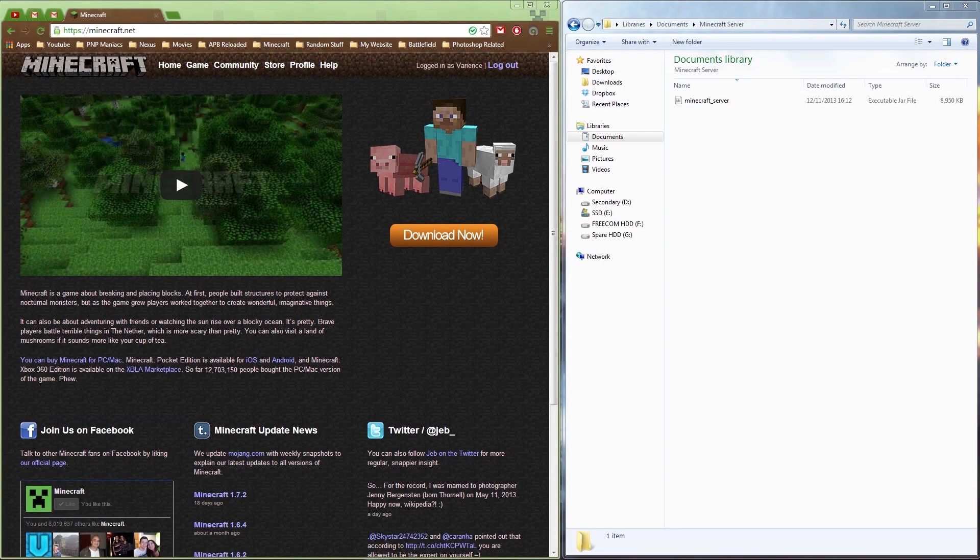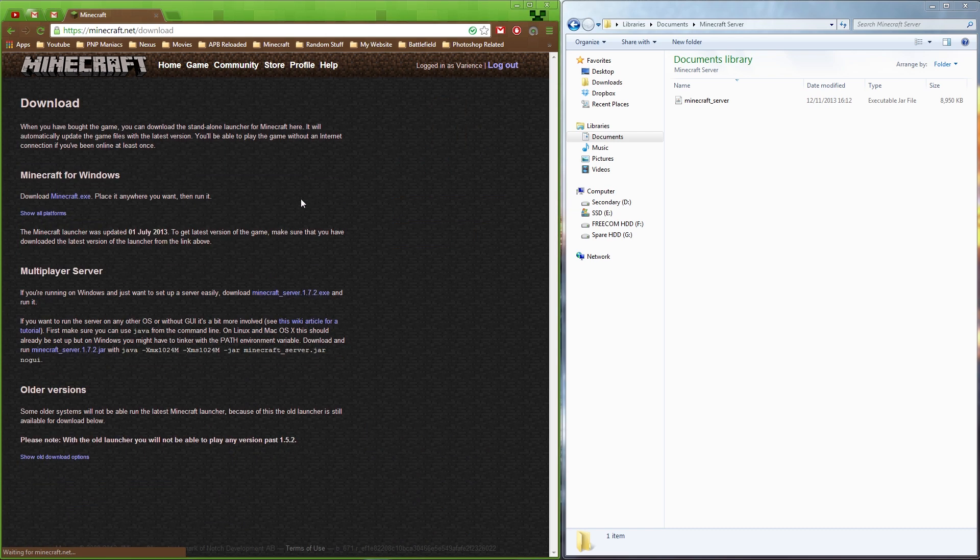Hey, what is up everybody. Welcome to a tutorial on how to create your own hardcore Minecraft server. First thing's first, head over to minecraft.net, hit the download button and download it. I've created a folder here called 'minecraft server' and put the jar file into the folder.